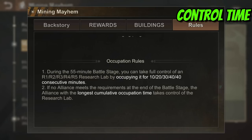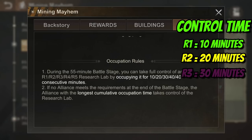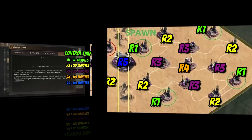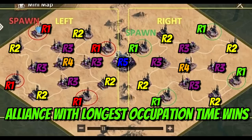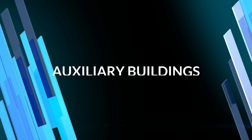Each research lab will take a certain amount of time upon occupation for your alliance to gain control. The winning alliance is decided by the highest cumulative occupation time. Control times are: R1 — 10 minutes; R2 — 20 minutes; R3 — 30 minutes; R4 — 40 minutes; R5 — 40 minutes. If fighting continues until the end of the hour-long battle, the alliance with the longest cumulative occupation time will gain control by default, similar to Capital Clash.